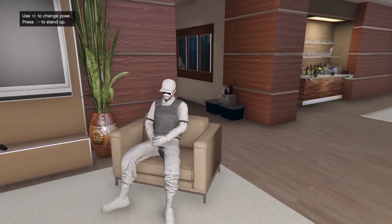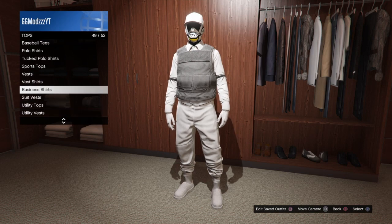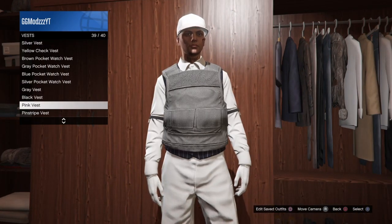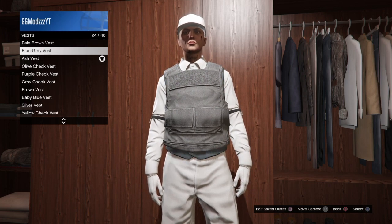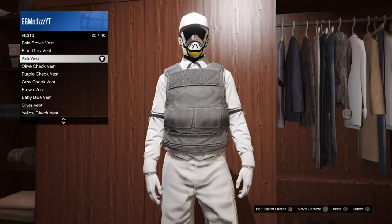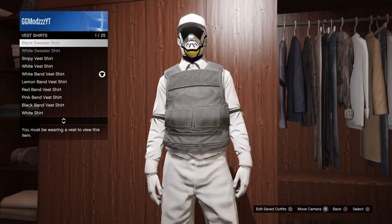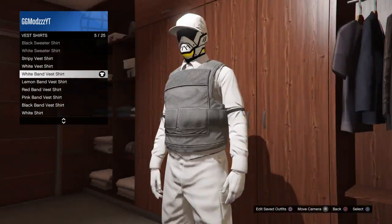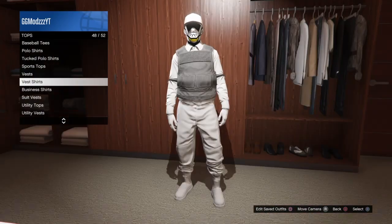Let's get straight into the video. The first thing you want to do is make your way down to the top section and go down to vests. Scroll down to the bottom and keep scrolling until you find the ash vest, then simply equip that. Once you've done that, go down one below to the vest shirt and equip the white band vest shirt.